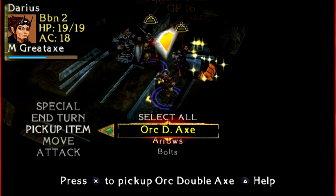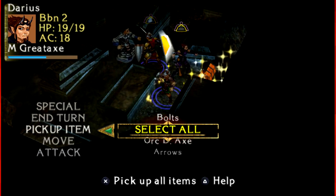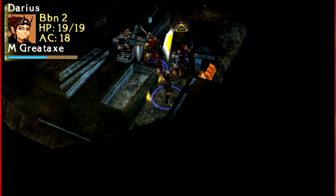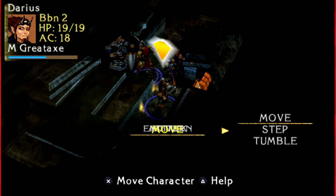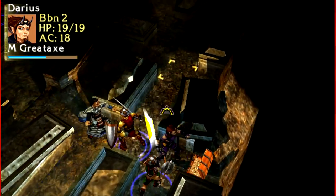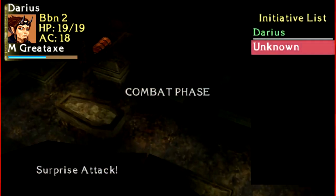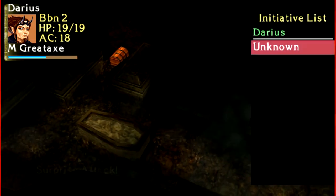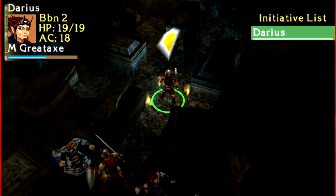What's inside the chest? An orc double axe, arrows, and bolts. I'll take him. Love how the small guy — mind you, he does have less encumbrance than all of the medium-sized characters — he's armored.